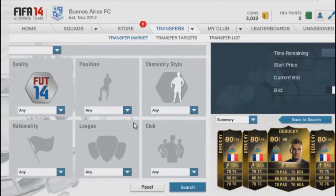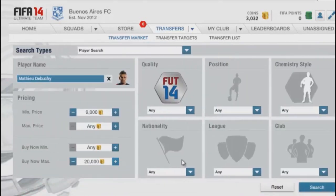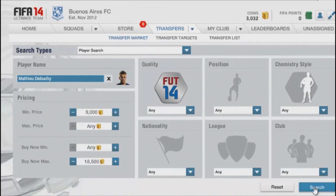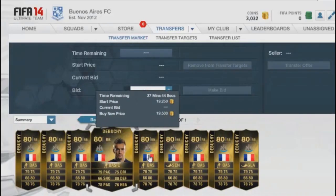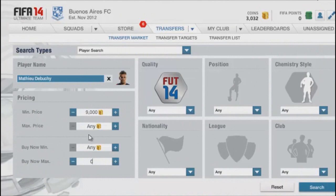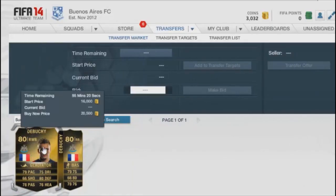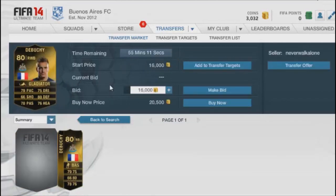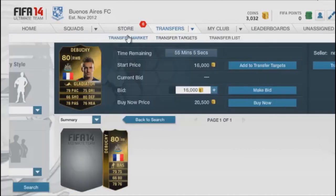Let's fill in a minimum price of 9,000 coins and see how much he actually is. The maximum is around 20,000 coins. Let me narrow it down — 18,500, nothing; try 19,500 — okay, the cheapest on the market right now is 19k. So what I would do is set a minimum price of 9,000 coins and a maximum price of 16,000 coins, search, and I see two on the market. I wouldn't bid on the one with two days left, but I would bid 16k on the one with only 55 minutes left.